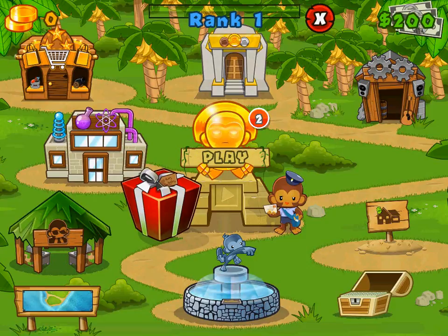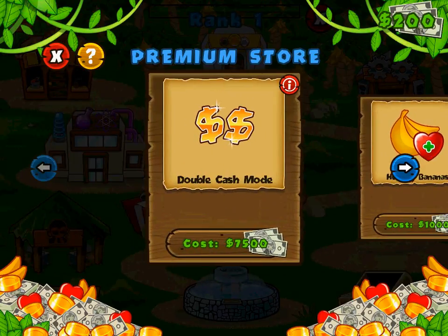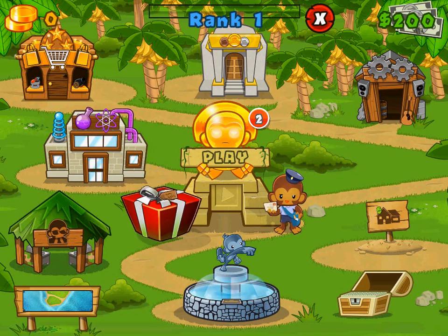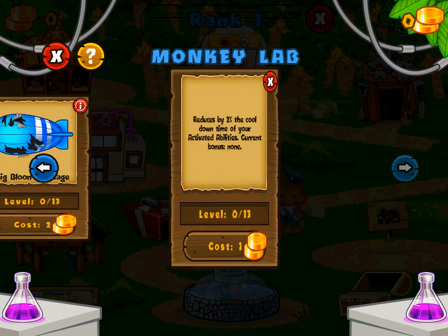I have been looking through some of the menus on the title screen, and there's a lot of stuff to unlock in this game — like a ton of stuff. I could show you guys some of those things before we actually get started. There's a store which allows you to purchase different game modes, but I don't have enough money to purchase any of these. You have double cash mode, healthy bananas, bigger beacons, and a handful of tokens. There's also a hall of fame where you can view all your achievements. There's a lot of achievements in this game.